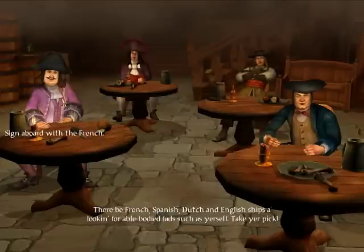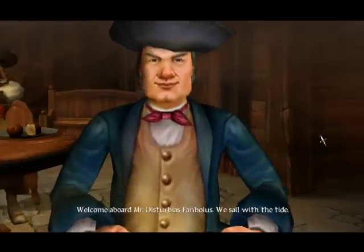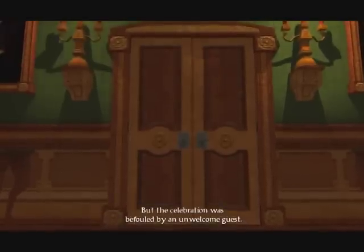Then you choose the country you wish to sail with: English, Dutch, Spanish, or French. Different countries can also determine the difficulty with the amount of friendly cities, since usually two or more countries are at war with each other.